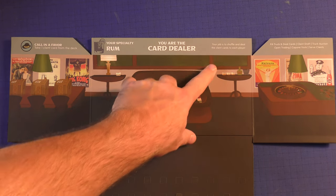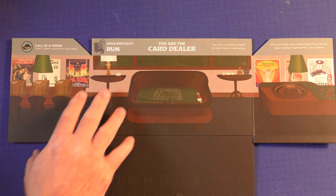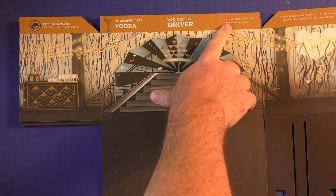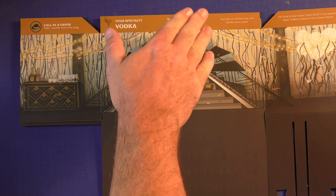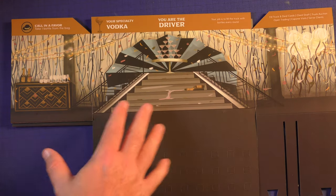Each character is going to have a different role in the game. This character will shuffle and deal the client cards to each player, and can also call in a favor to take one client card from the deck. This player's job is to fill the truck with bottles each round, and he can call in a favor and take one bottle from the back. Everybody has a unique power and a duty so you don't get bored and one person isn't running everything.